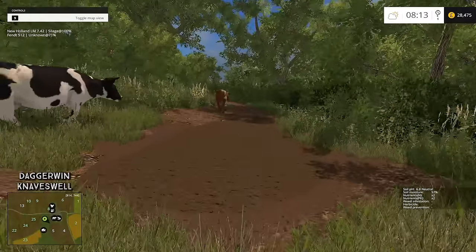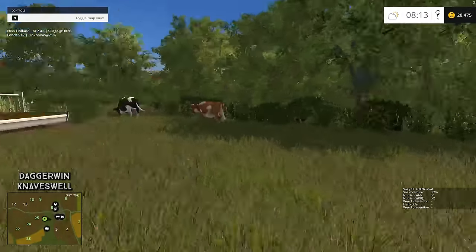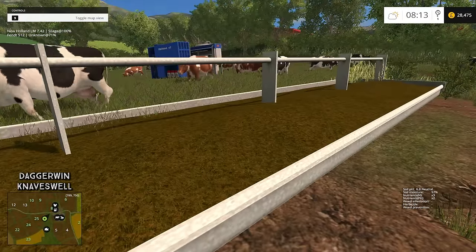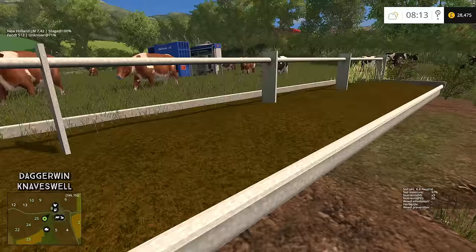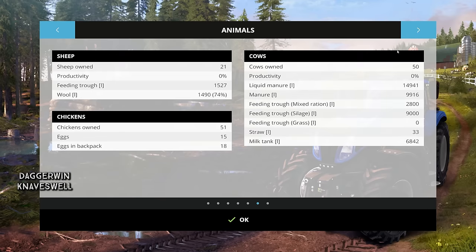We can sell a lot of silage to get that back, and we are going to — but we do need to keep some for ourselves anyway. Now because we've bought a load more cows, the amount of feed in here will decrease a lot faster, so we're going to have to keep on top of them more. I'd also like to buy some sheep — we do own some sheep but even more would be good. The cows have mixed ration and silage but no grass. We've got some sheep; the feeding trough is relatively full. There's only 21 of them so it's not going to go down that quickly. The wool pallet is almost full so I have to keep an eye on that.